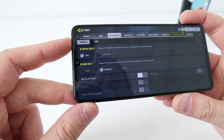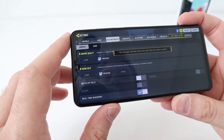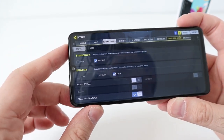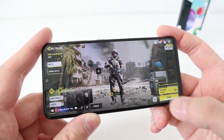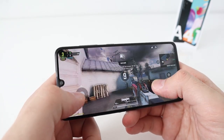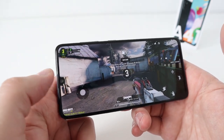I played on these settings yesterday without any problems, so I'm going to switch to medium graphic quality and high frame rate - whack it right up to the top and see how we get on. We're going for the gun game. Okay guys, so we're in - remember it's on the highest graphical settings and the frame rate. Let's see how it copes.